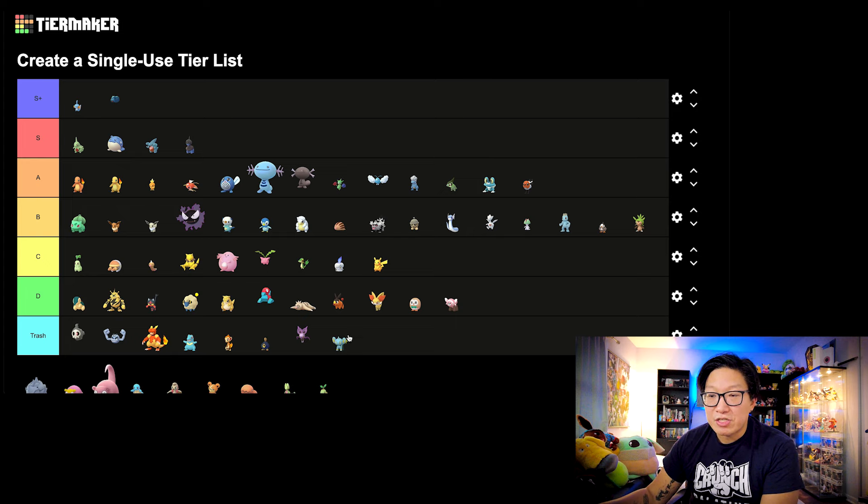Next up, we got Shinx. This is Trash tier unfortunately. For those who are big fans of Shinx, as an Electric type it's really not good. Maybe for PvP it could be useful, but only in like one or two specialty cups. Overall, I wouldn't consider investing into Luxray — it's not a good Pokemon at all, even with the Community Day move.